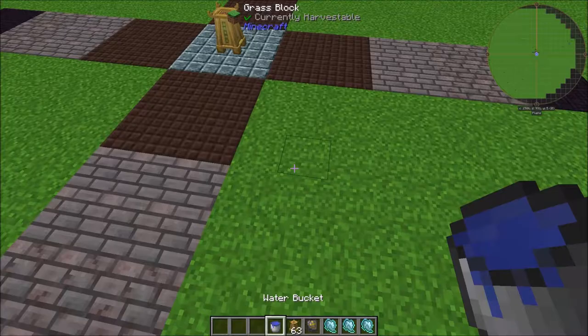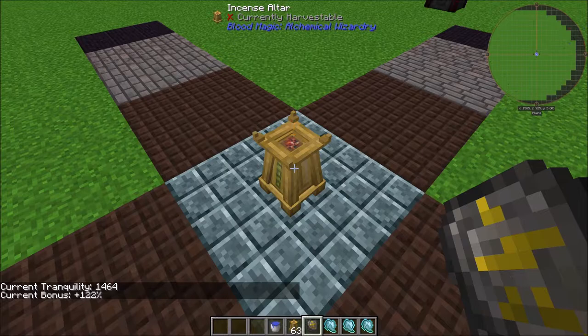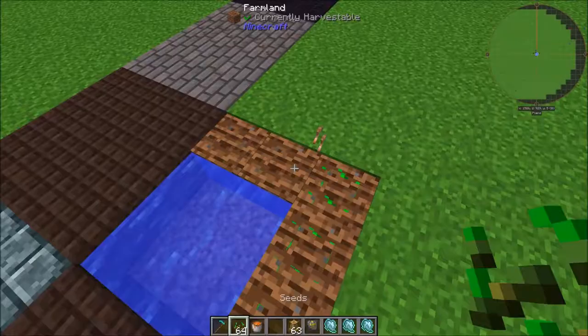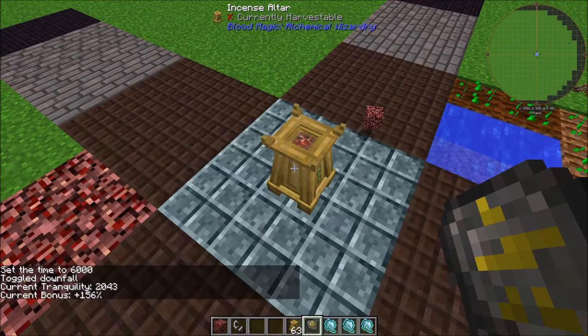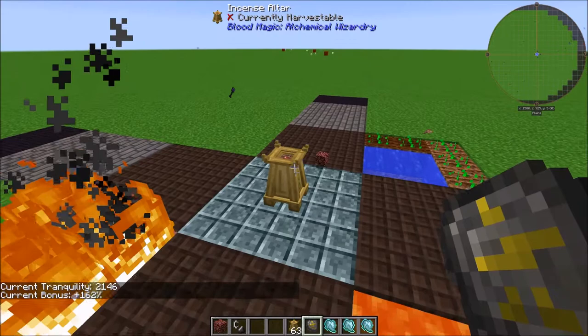In addition to the paths, there are other things you can do to increase your Tranquility. You can place blocks of water — just a 4x4 of water has boosted it to 122% with a Tranquility of 1,464. You can also do Lava — four more blocks of Lava gives us 1,676 Tranquility with a bonus of 135%. You can also do Crops — I just put down 5 seeds and we're up to 1,909 with a bonus of 148%. Putting down some Netherrack gets us to 2,043 with a bonus of 156%, and catching that Netherrack on fire gets up to 2,146 with a bonus of 162%.